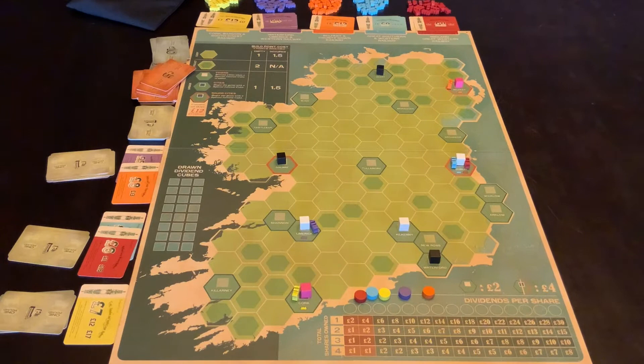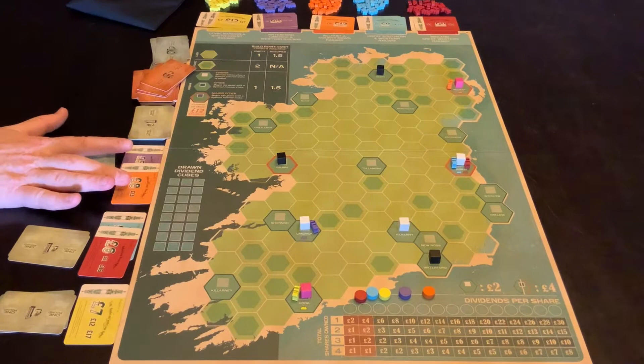So the different things that you can do on your turn: you can place a railway track. You have three points of railway track that you can play. You can only play within one company. So if it's this player's turn, he can either play orange or purple and he might choose to go orange to start with.